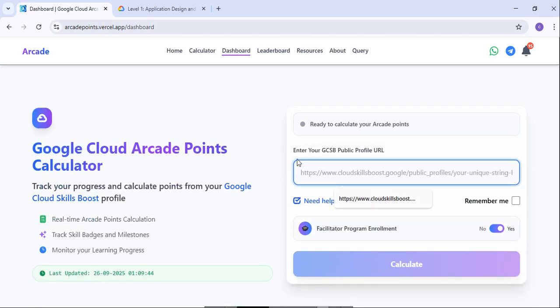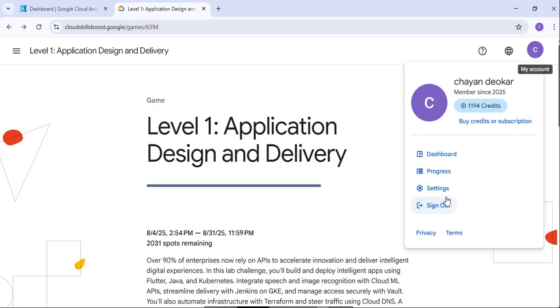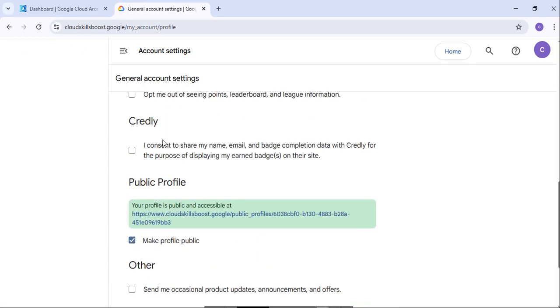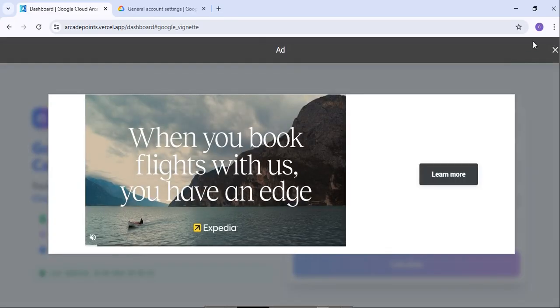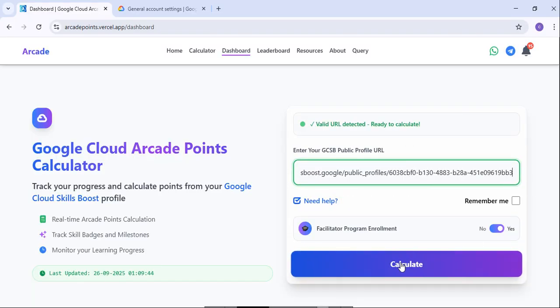To get your public profile URL, come back and click on your profile, then click on the settings section. While in settings, scroll down and you will find your public profile URL. From anywhere you can log in, go to your profile settings, and get it there.